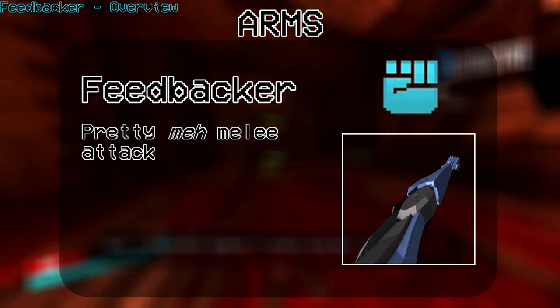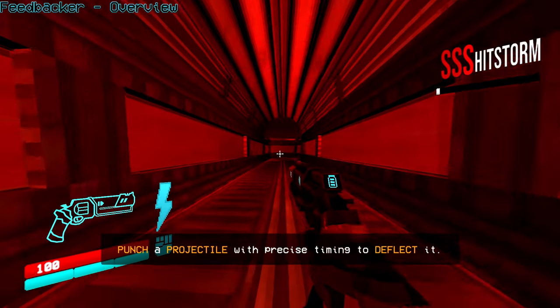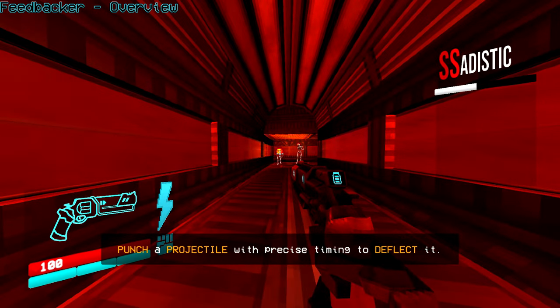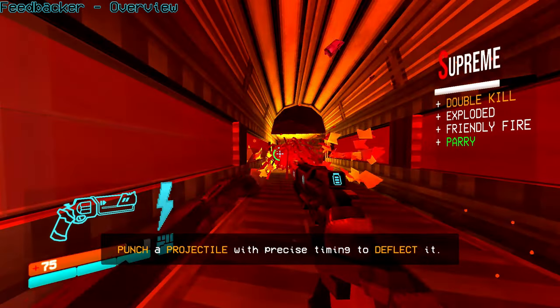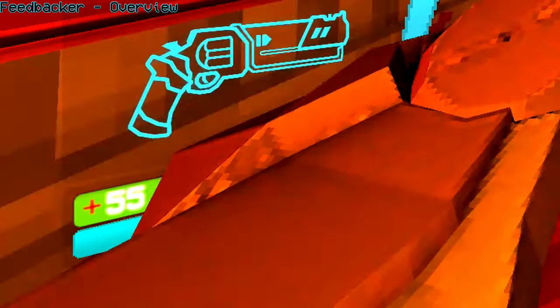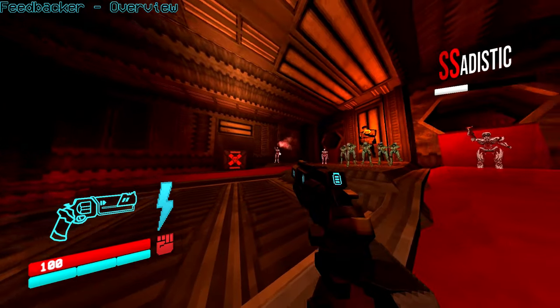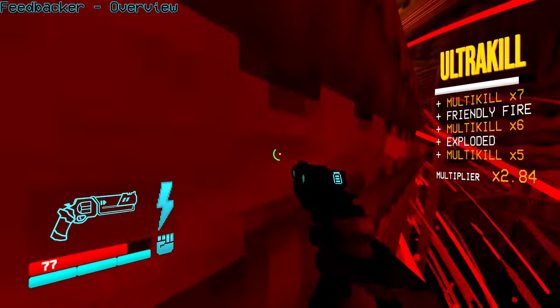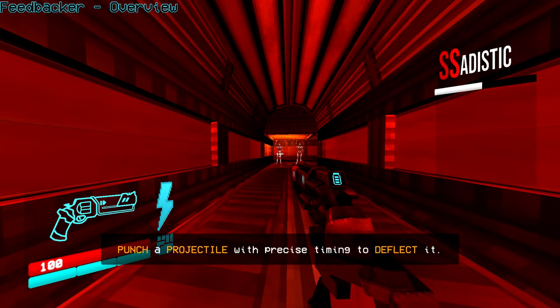Its main strength is its ability to parry enemy attacks. With a perfectly timed punch, you can send enemy projectiles right back to them, often exploding on contact whether the projectile was explosive in the first place or not. You're also rewarded with some health, but you must be careful where you send the deflected projectile so it doesn't explode in your face. The parry system isn't just limited to enemy projectiles like fireballs.